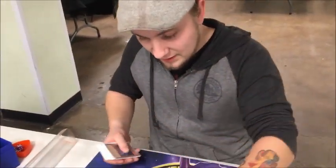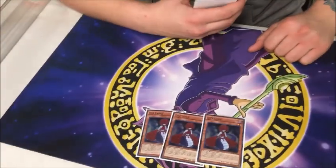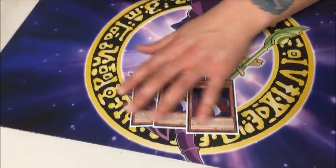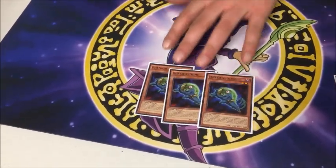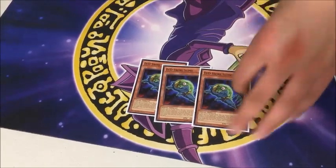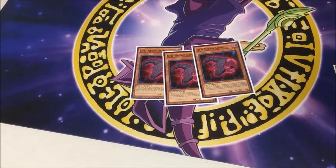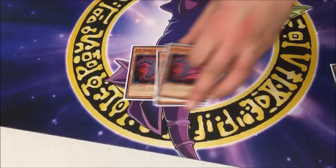We got ourselves some DDDs. Round 2, with the new stuff, the new support. The second best card — it's absolutely broken. It's crazy. Recurring level 1 tuner, just nuts. The best card — it starts all of your plays, does everything you need it to do. And we got the counter to the Swirl Slime — it's the graveyard one. It's a combo extender; it just helps you go off even harder.